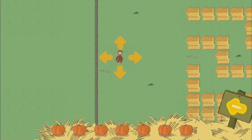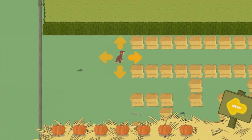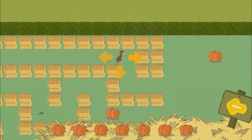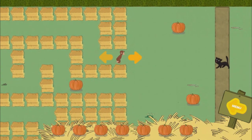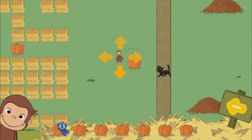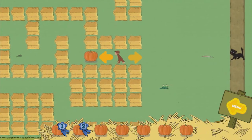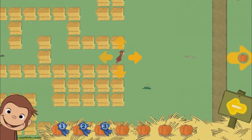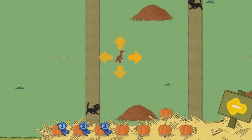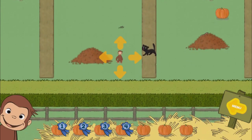Help George find seven pumpkins. The bunny is hiding in a leaf pile. You found a pumpkin. You found two pumpkins. You found three pumpkins. You found four pumpkins.